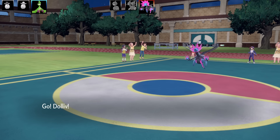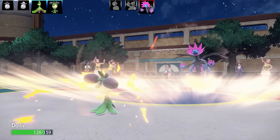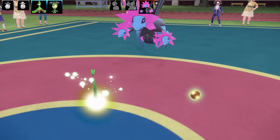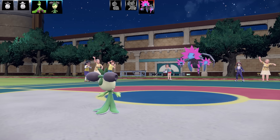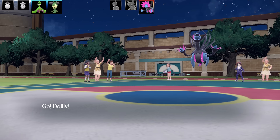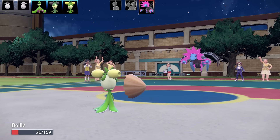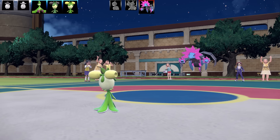In comes Iron Juggulus and I'm going into Dollov — probably the first time you've seen Dollov used. Dollov has quite a nice special defense stat and this is a really fat build: Rest, Leech Seed, Strength Sap, and Giga Drain, with max health and max special defense, Calm Nature, and Early Bird. With Rest and Early Bird I can sleep for one turn, wake up, use Strength Sap to recover health, drop the opposing Pokemon's attack, and set up Leech Seed. I've also got Giga Drain for extra sustain, and the item is Eviolite.